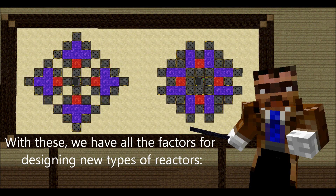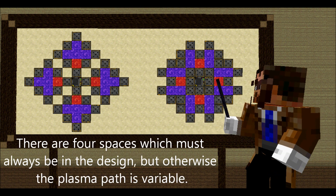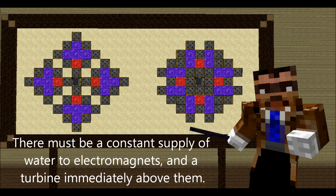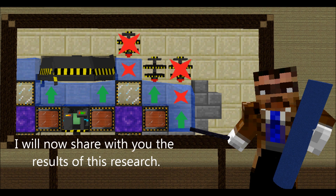With these rules, we have all the factors for designing new types of reactors. There are four spaces which must always be in the design, but otherwise the plasma path is variable. There must be a constant supply of water to electromagnets, and a turbine immediately above them. I will now share with you the results of this research.